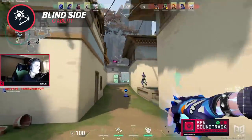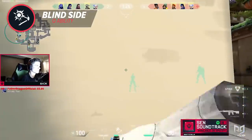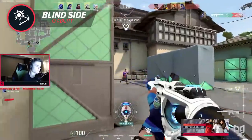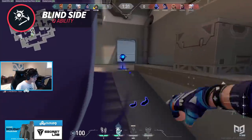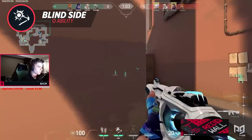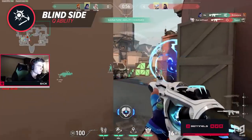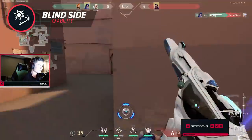Not only does Blindside have two charges, but Yoru also has a very far throw range. A well-placed Yoru Blindside is effectively a popflash from CS:GO. This means attackers now have an even more useful flash that can be used to catch defenders off-guard when attacking a site. The fact that this ability has decent range means you can really reach out and blind people you normally wouldn't be able to with Phoenix, Reyna, and Omen flashes. Yoru's Blindside is honestly his most impactful and powerful ability in his kit — and that is saying a lot because we haven't even talked about his ultimate yet.